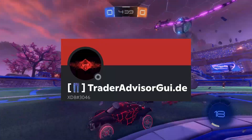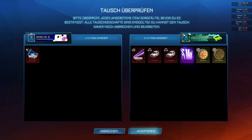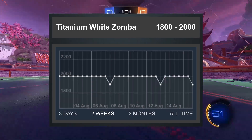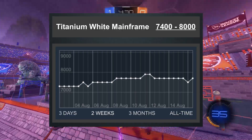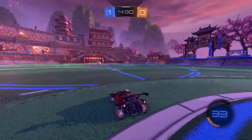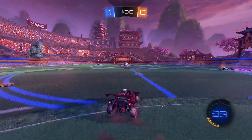This first trade is from XD8 and he got a very nice item overpay for a White Fennec blueprint. A lot of people stay away from blueprints, but ones like this for the White Fennec, White Zombers, White Mainframe and any other fairly expensive popular items are pretty good for trading with, because a lot of people don't buy these blueprints, meaning there are more going around for you to take advantage of.